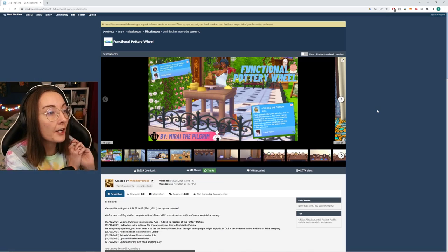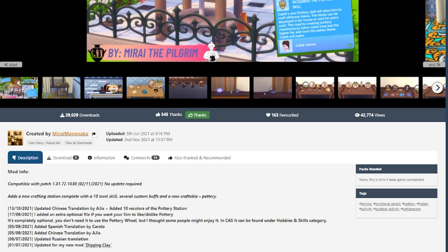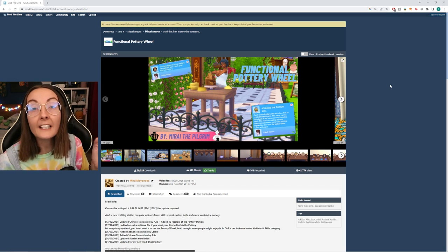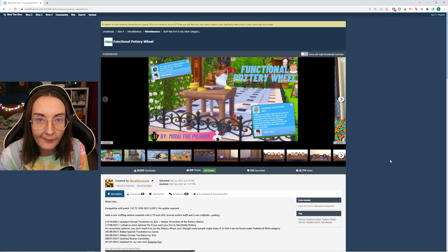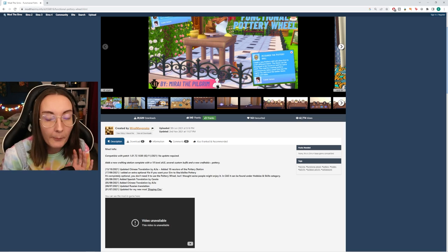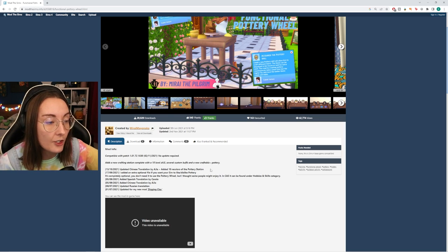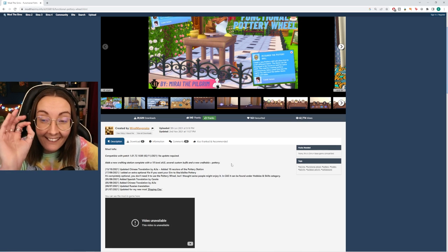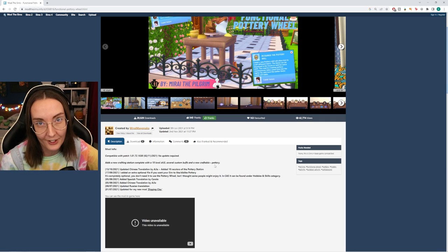This mod is available over on Mod The Sims. It's called the Functional Pottery Wheel and it's made by Mirai Mayonarka — I'll link it down below. It's base game compatible so you don't need any specific packs. It was last updated in 2021 but it still works — I tested it before recording. It adds a new crafting station with a 10-level skill, several custom buffs, and new craftable pottery.